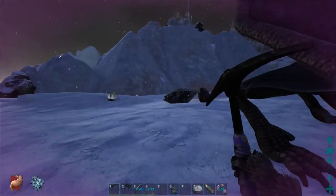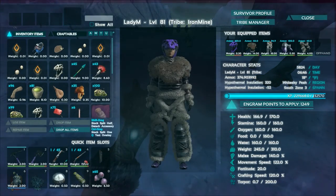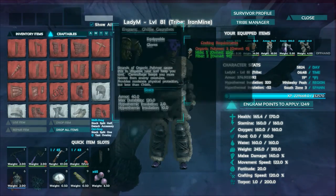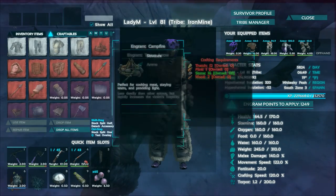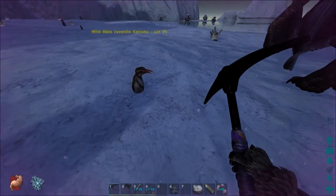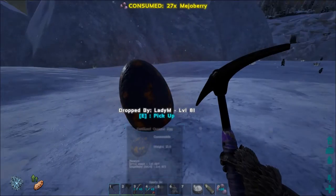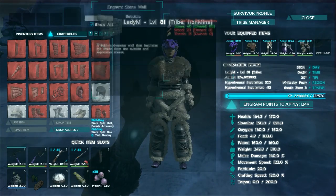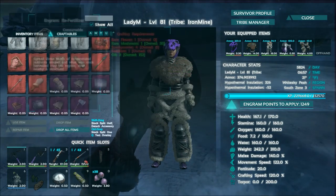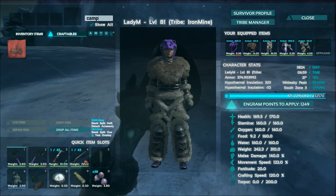Holy moly, we're starving! That's not good. And that's egg health. How did we get to starving? I just ate a bunch of steaks. Can I build a fire? Probably not, because I probably don't have the basic stuff for a fire. We're just going to eat some mejo berries, because that's all I got right now. I've got meat but no way to cook it. Why am I not able to make a campfire? Maybe I haven't learned it. I redid all my engrams — and there it is. What do I need? Thatch, flint, and wood. Yeah, I'm kind of screwed.